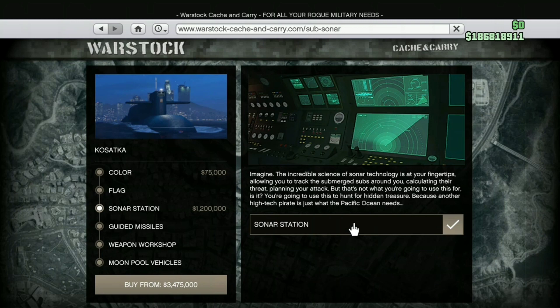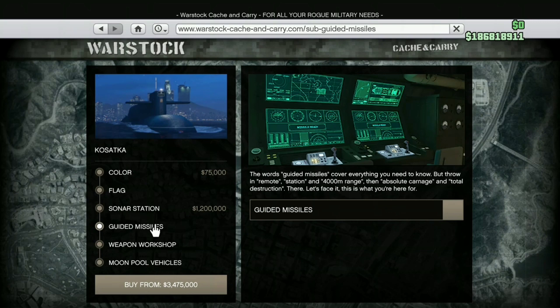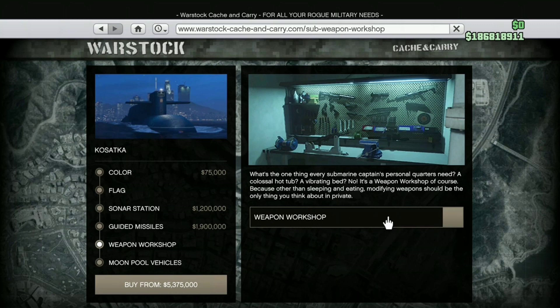There's a sonar station — you can actually search for treasure and things under the water with your submarine using that sonar system. There are also guided missiles. I wonder if you have to pay for each missile like the orbital cannon, but we'll find out. You shouldn't have to, because it costs nearly two million to buy.